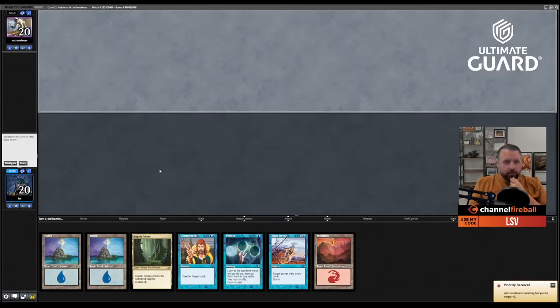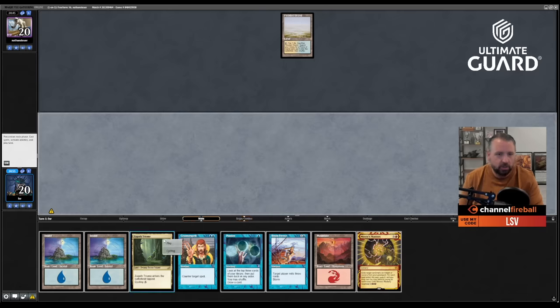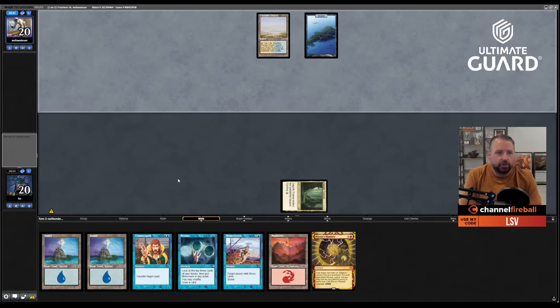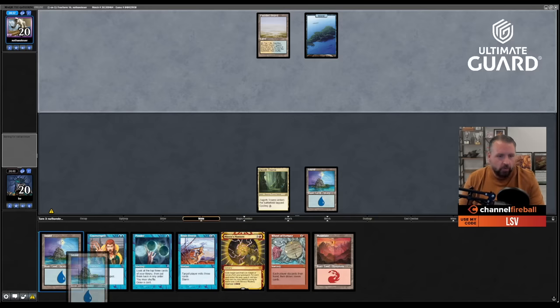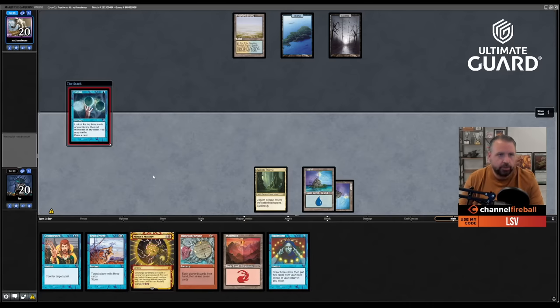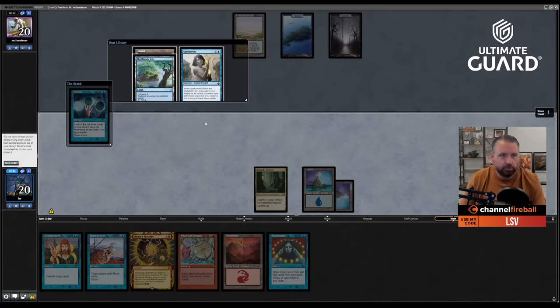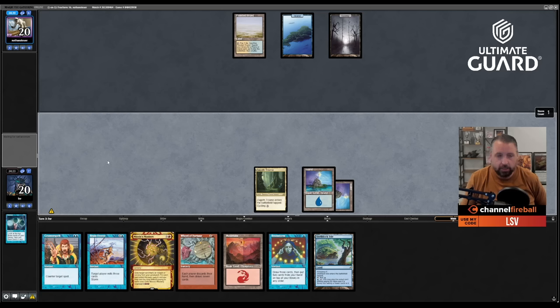Round one playing against champion Nathan Stoyer. This hand is totally reasonable — I'll lead on Zagoth Triome so I have Counterspell up on turn two and the possibility of turn-three Oko. I can Ponder later — it's not a race to cast spells. At some point I'll counter something. I'll Ponder here to save Brainstorm. Playing Shelldock Isle next turn, passing with Counterspell up, and then firing off Wheel of Fortune — this also guarantees Spell Seeker will be under the Shelldock Isle if that's what I want.